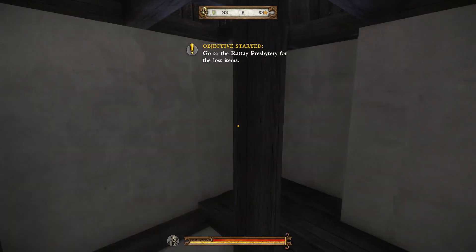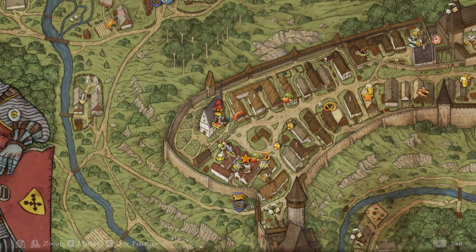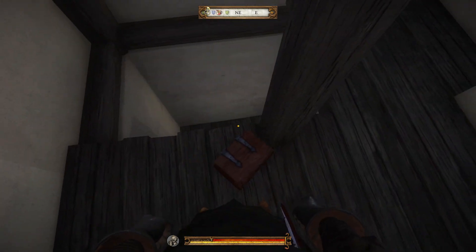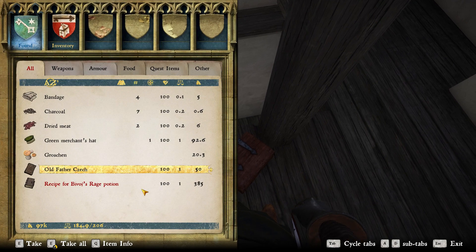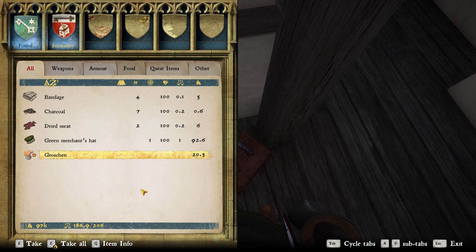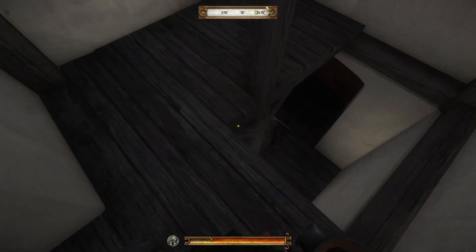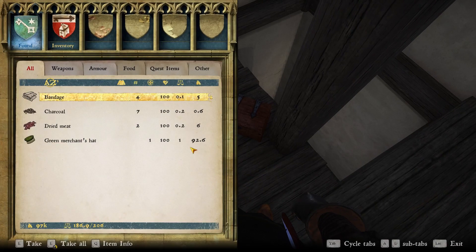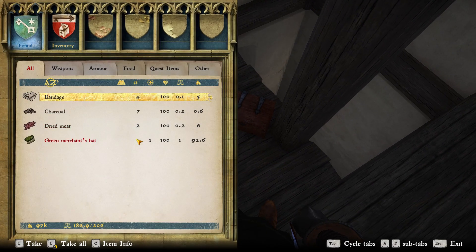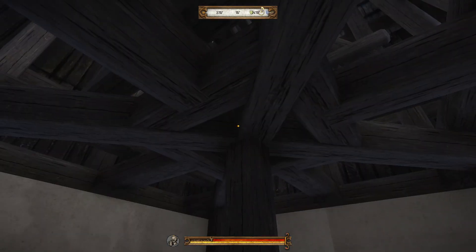I'm out here by Rattay's church in a special location I had to beef jump to reach. There's a little box here I can open — it has a free recipe, charcoal, and a green merchant hat. I have no idea why that's there, but there's a door you can't normally enter through the church, and you can open this for free items.